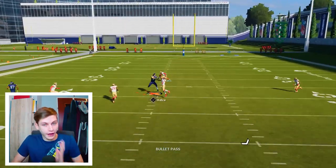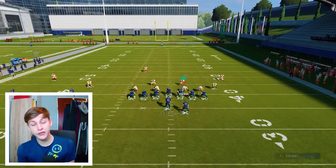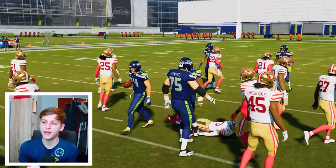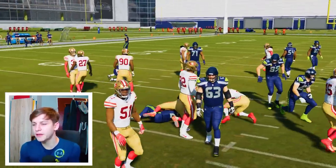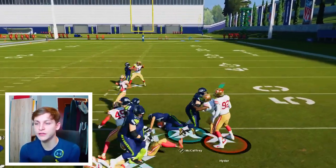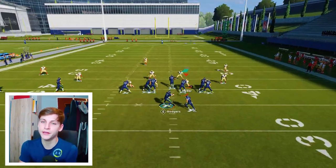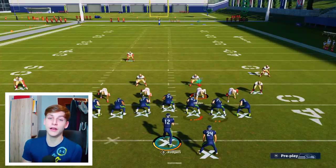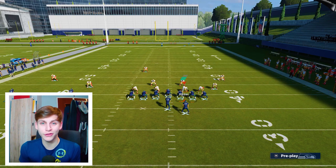One thing I haven't mentioned at all yet is the running game, which is also very solid out of A slot offset. Make sure to not sprint behind the line of scrimmage — that is one thing I've really paid attention to lately and it has worked out brilliantly. Just maneuver with your left stick and don't use R2 until you're in the open field. You can consistently get five yards. Another thing that is really good is the trap out of A slot offset — specifically the 0-1 trap, which is an amazing run out of this formation.